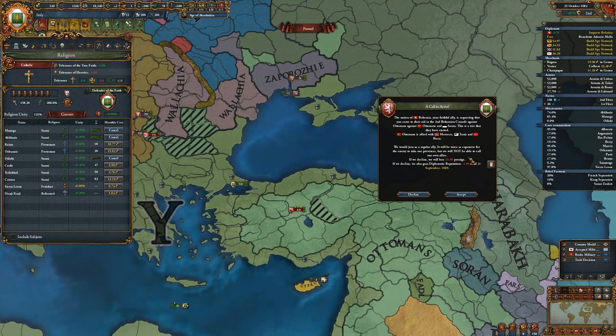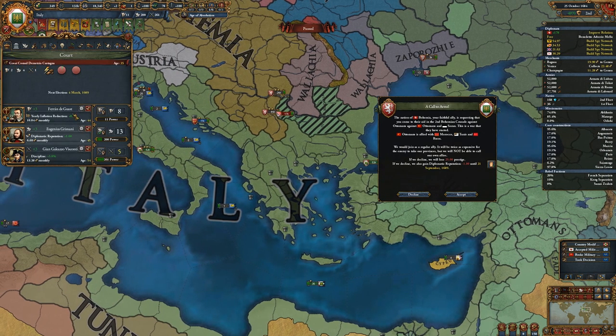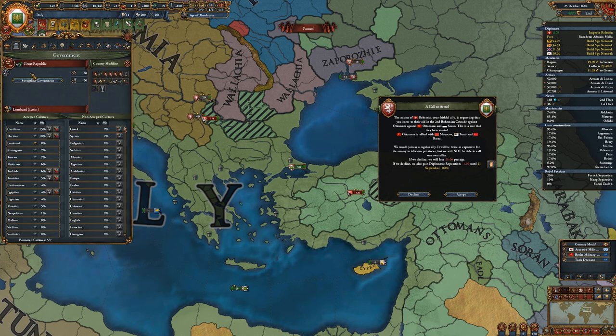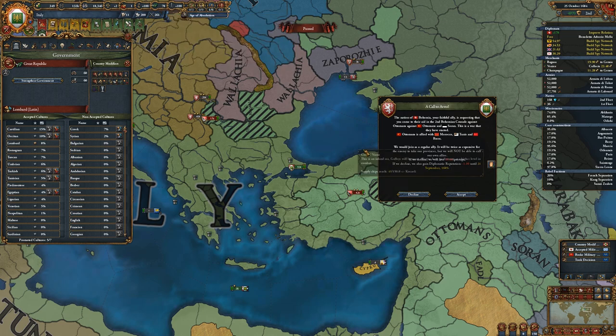He's attacking the Ottomans in a crusade against them. We are on our way to Advanced CB. I got a new guy and he's focused on this, so I think we're gonna make good progress towards it. We can also strengthen the government for Republican tradition if we need to.